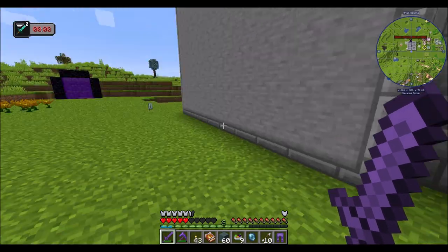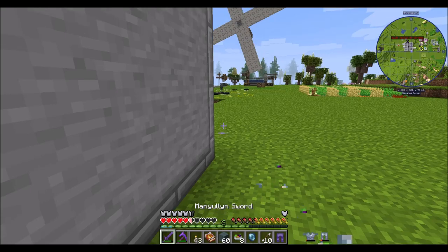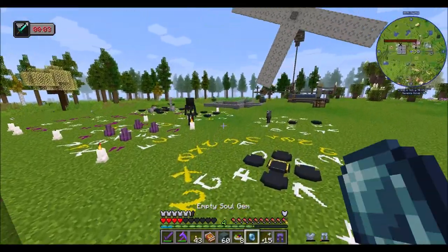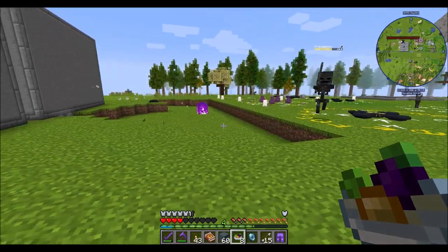Two Wither Skeleton Skulls already — perfect. I was hoping that my fortune would be a little bit fortunate. I probably should have made a shield before I did this, but it's Dire, so I don't like shields. I'm not a fan of shields — they take up too much screen real estate.